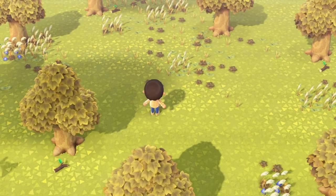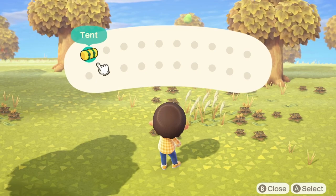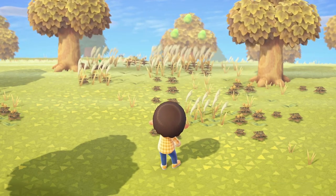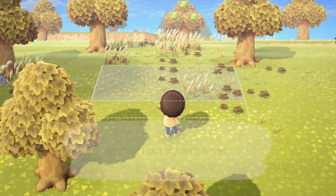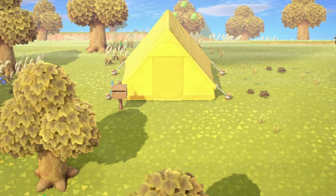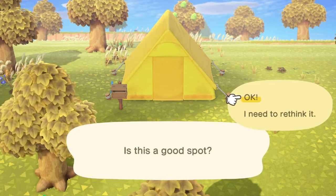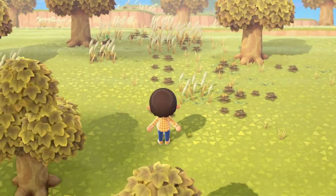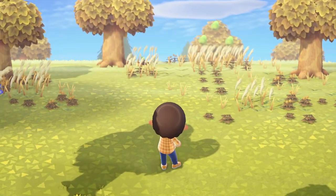Press X to open your inventory — you can press X anytime to do that. Click A to select your tent, then press 'Build Here.' It'll ask if you can put your tent here, so you can say 'Let me imagine it,' and it won't immediately place it but will let you see what it'll look like first. Once you're happy with the position, go ahead and place it.